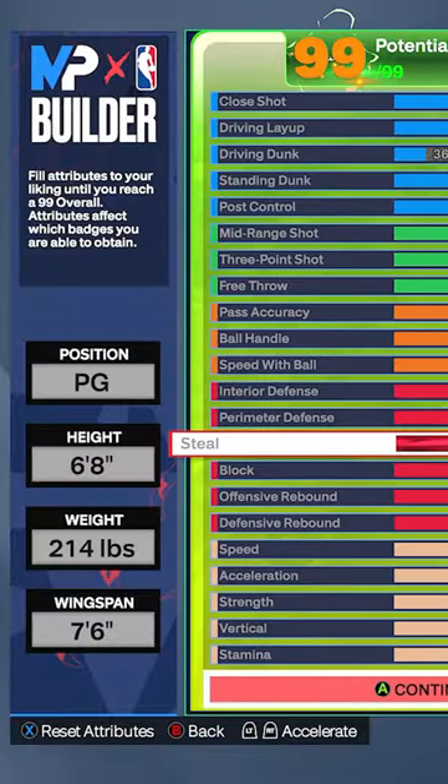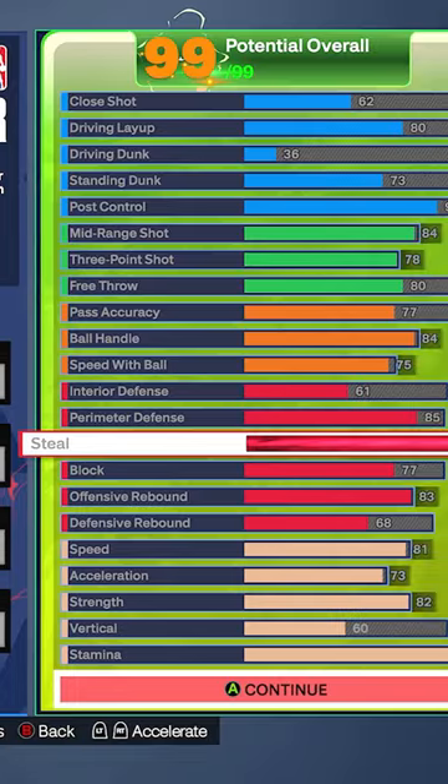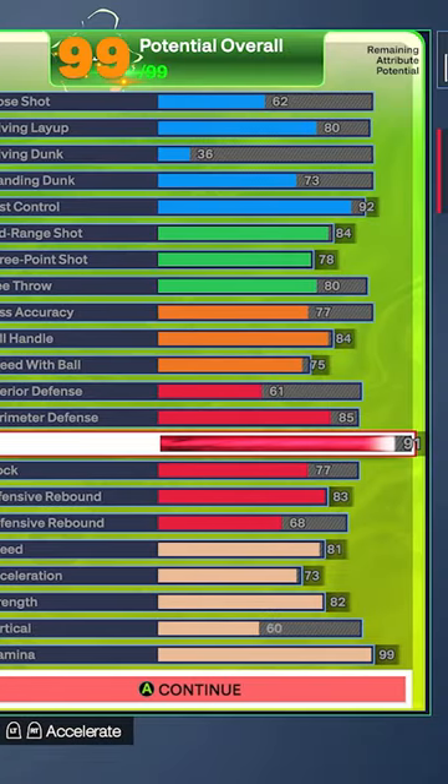Look over this new 6.8 max wingspan build and let us know if you guys would want this build on your team in the random rec. Be sure to like and follow for more.